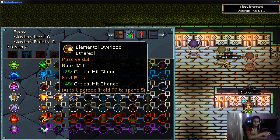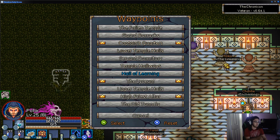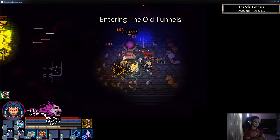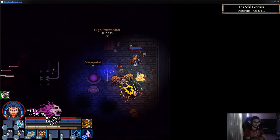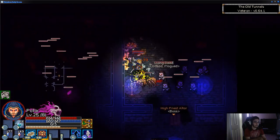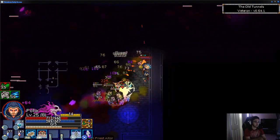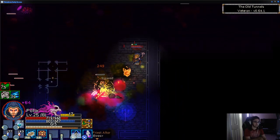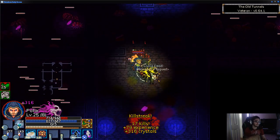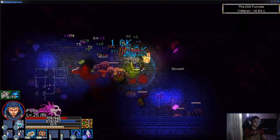Let's jump into the game and show you what it's like. Right now I'm still progressing through the campaign. You play through a storyline of sorts — it's pretty much constant hack-and-slash killing. Every so often you'll get a boss encounter, and the bosses have their own distinct attacks.